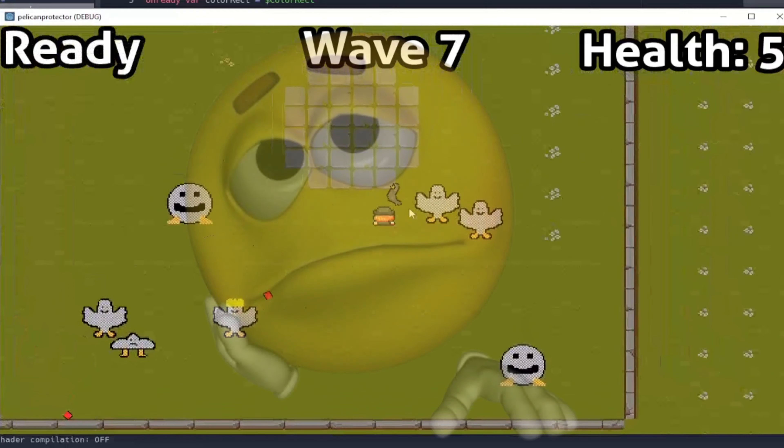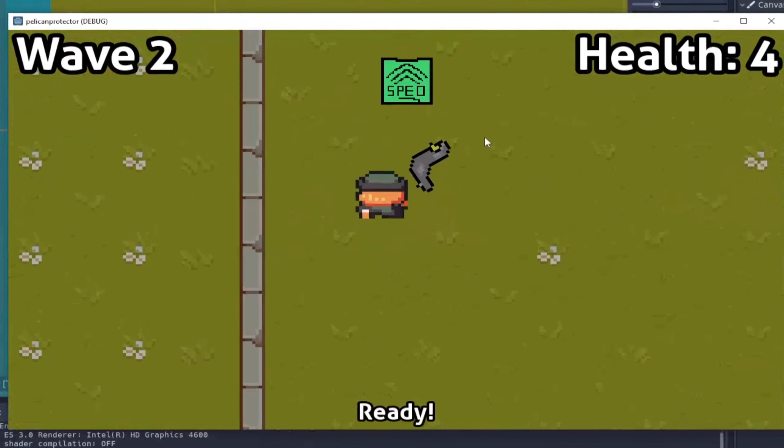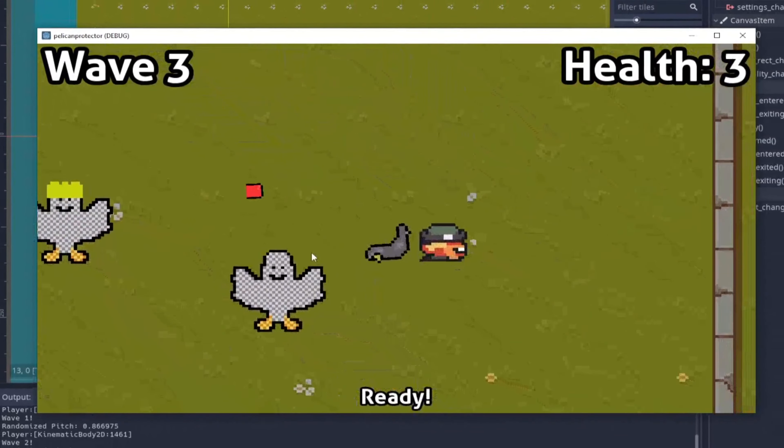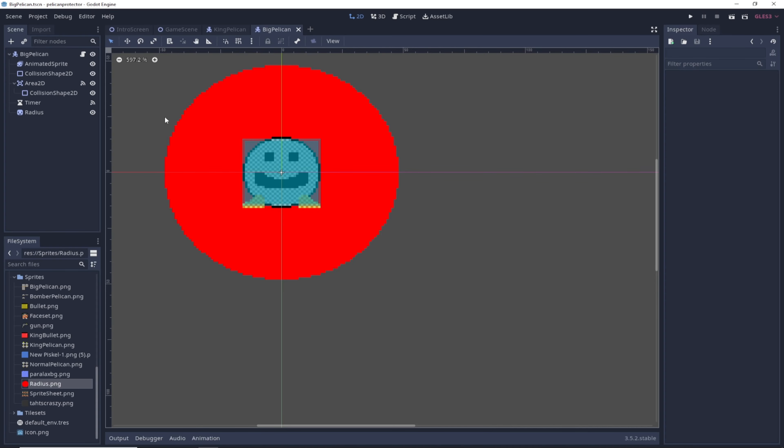Soon after, I realized the game was pretty boring, as all you do is just kinda shoot Trent repeatedly. So I added power-ups into the game. After drawing some incredibly detailed sprites, I added them into the spawning system and just made a random one spawn somewhere on the map every wave. After this, it was finally time to send the game over to Joe.